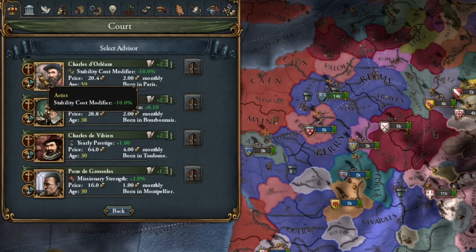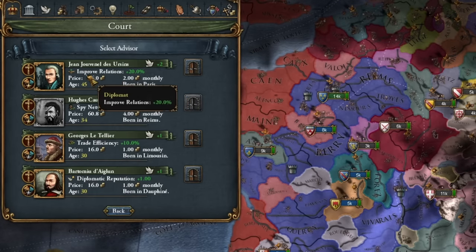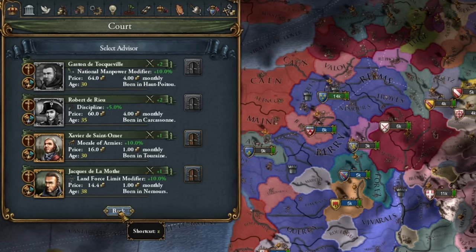Initially, we'll take the older advisor to boost cheap stability. Once he dies, we'll switch to the other one. From the diplomatic side, we also have a cheaper advisor for improving relations. And then there's the military advisor — we don't have any cheap ones here, but we'll get one anyway.